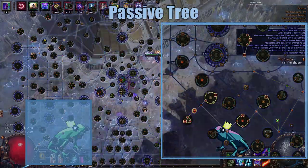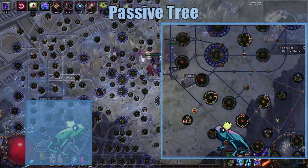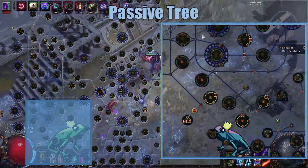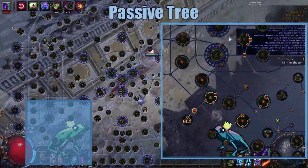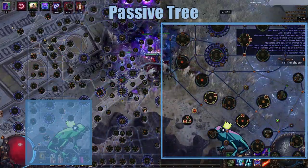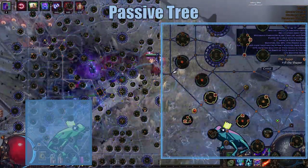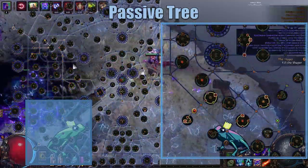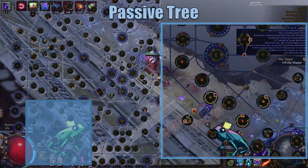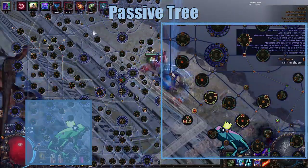You'll notice then that we focus on the Marauder side, heading over to Blood Magic. We pick up the Marauder Life nodes going down, picking up Soul of Steel for a little bit of extra physical damage reduction and more resistances. We then go through Bloodless for some extra life, ending up with Blood Magic and Mortal Conviction for a lot of increased life. And above it, we have some more Totem nodes to take.